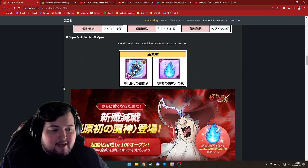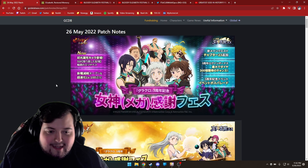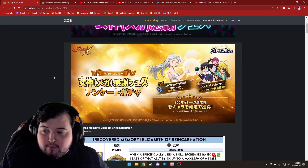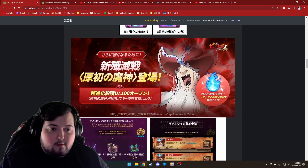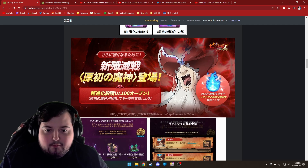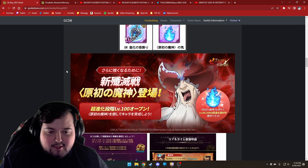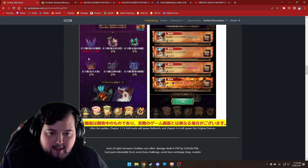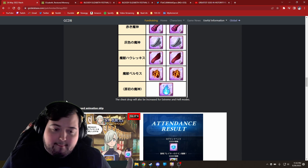Yeah, it's looking like a pretty big update with a lot of stuff to work on. Global players have a little bit of a head start where we can start working on these things before it arrives. I'll be making a guide on teams to use for the new original demon raid as it gets closer to global — or possibly the day it comes out — since it's still early and not many people are testing different teams yet. It seems like it's a lot easier than Belmoth, which is good. Thanks so much for watching, feel free to subscribe, and I'll see you in the next video.